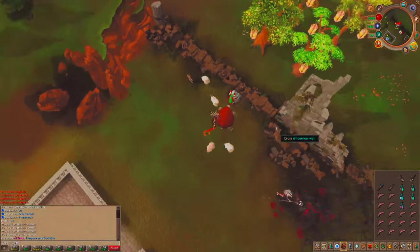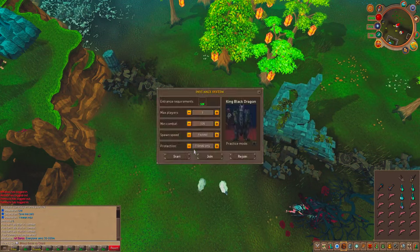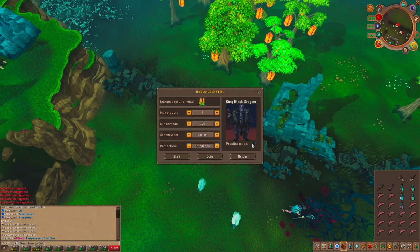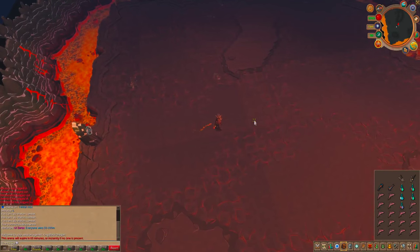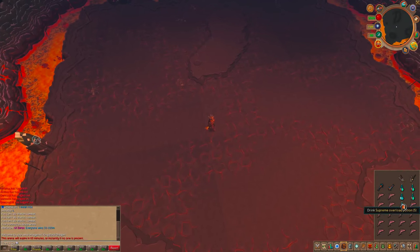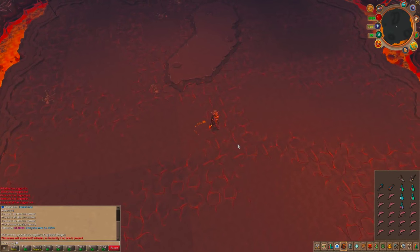I changed my mind — we're not going to QBD, we're actually going to the King Black Dragon. The reason is that with the Queen Black Dragon's hit points, you don't actually kill her, so you won't be able to see the special effect in action. We want to showcase how this weapon works, so the best way is a monster where you can see different hits. I'll start on Legacy mode and then move on to EOC as well, just to give you guys a view of both.